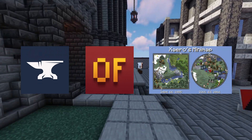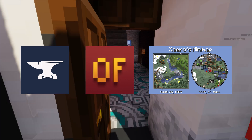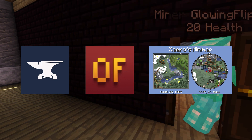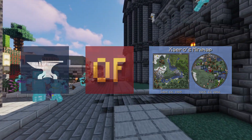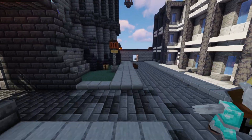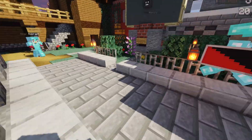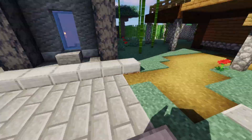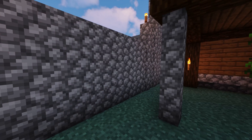In terms of practical mods, I have Xaero's Minimap and Xaero's World Map, both of which are allowed on the Stoneworks server. The minimap appears in the top corner, and the world map opens a full-screen view showing everywhere you've ever been, allowing you to set waypoints. This is great if you're a map person — it saves you from having to manage physical map items in Minecraft, which can be very tedious.